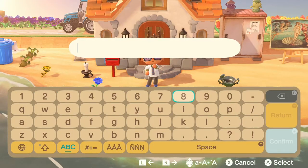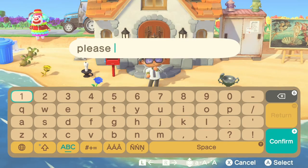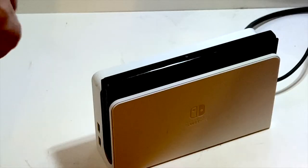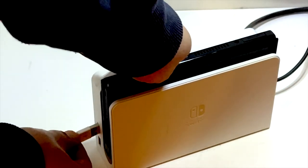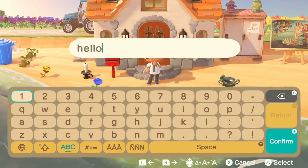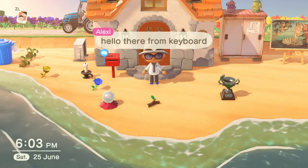Trying to type with the on-screen keyboard when your Switch is docked is downright frustrating. Wouldn't you like to type as fast as you can on a keyboard, or on your phone? Well, you can! There are two ports at the front of your Switch which allow you to plug in any USB keyboard and get the benefit of being able to communicate with it. Type your message, hit enter, and done — message posted!